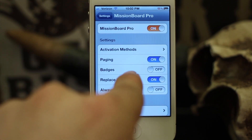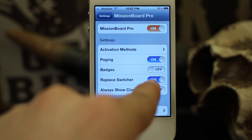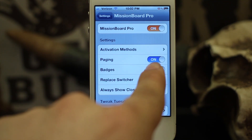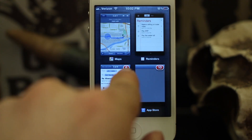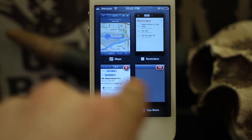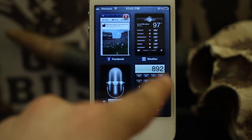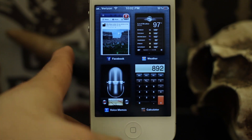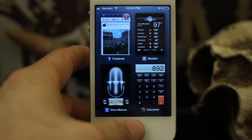We also have badges, which will put the notification badges on the apps in the switcher. If we turn that on, you can see I have six unread emails, ten apps to be updated, and two Facebook notifications — pretty cool, giving you those little notifications right there in the corner with the badges.